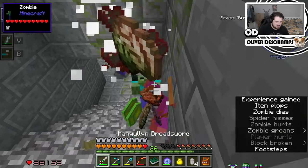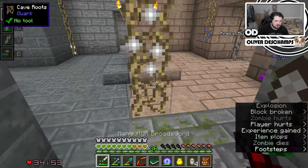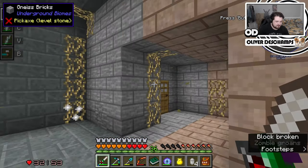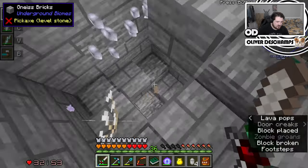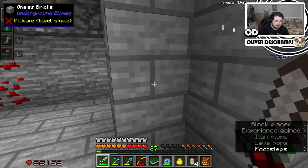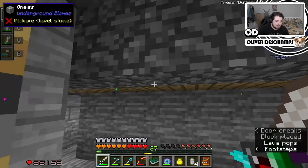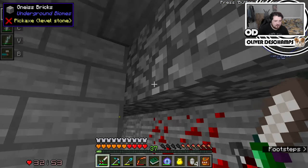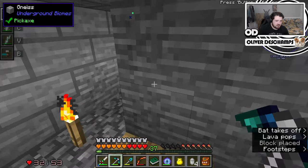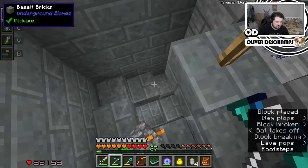Oh God. There we go. Down here? Can't see anything through these explosions of particles. I hear lava. Lava is normally a good sign that it's nearby. What's up here? Nothing. Down again.